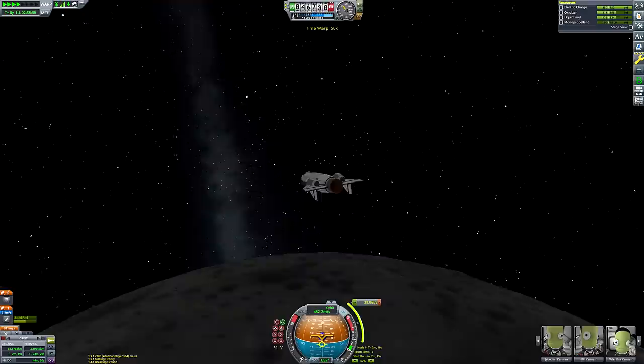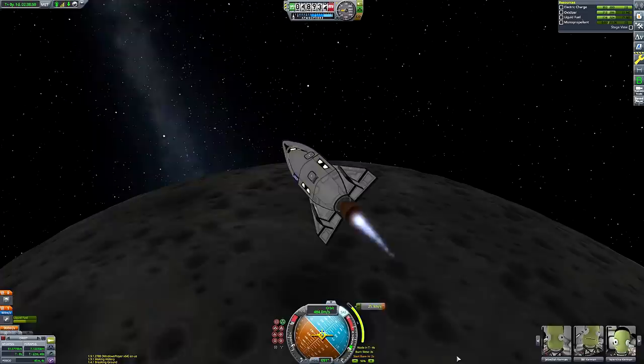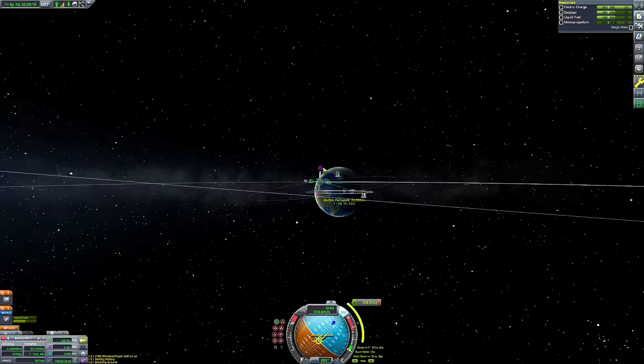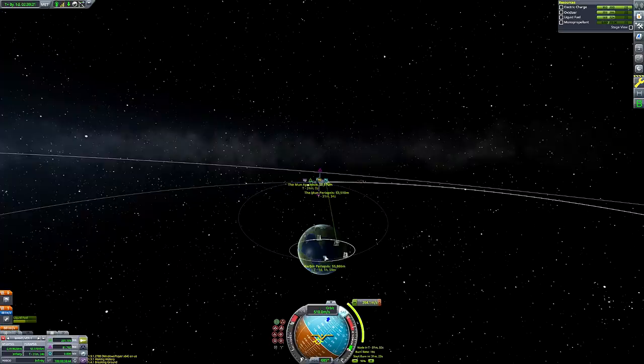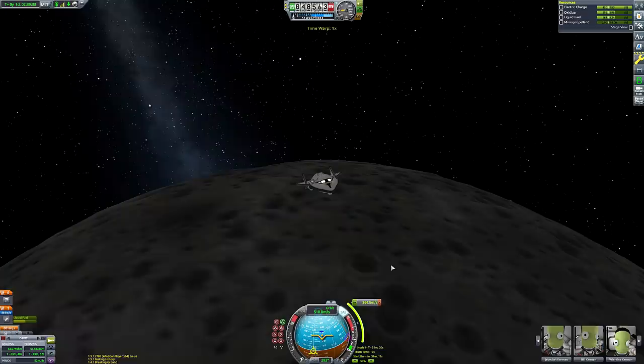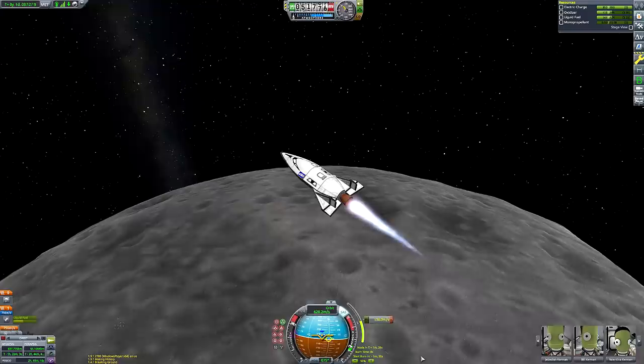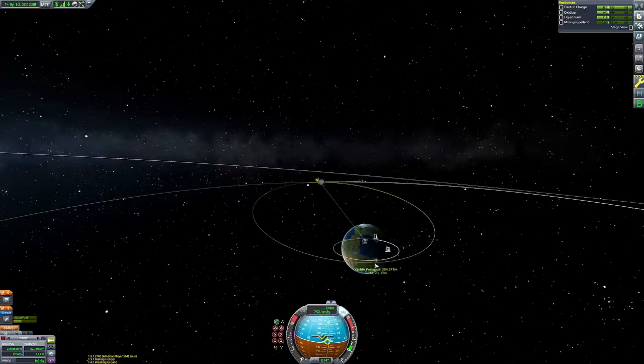It didn't look quite as stumpy when it was attached to the rest of the rocket. We're going to create our final maneuver nodes to get ourselves on an equatorial orbit. I'm going equatorial because the Kerbal Space Center lies on the equator. My eventual periapsis was about 33 kilometers above the surface — well within the atmosphere — so we can do some aerobraking.